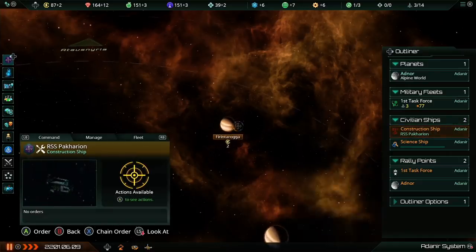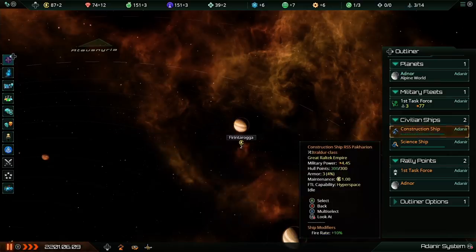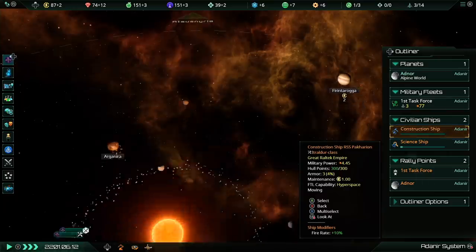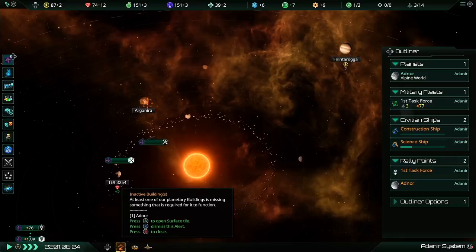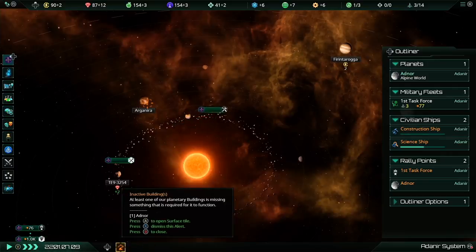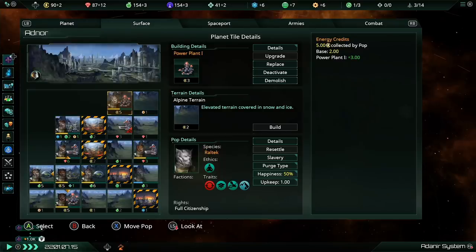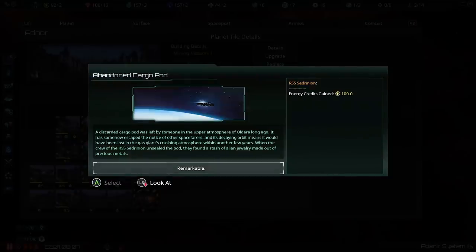I'm hesitating because I really want to build a second science ship, but for now we'll tell the construction ship to build a mining station in orbit. At the bottom of the screen we have notifications: one of our buildings is not functioning. That's our new mining network — we have no one working on that tile right now. We don't have a population that can work it, so we're paying maintenance for nothing, but we're not going to worry too much.